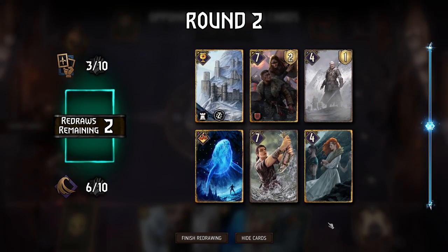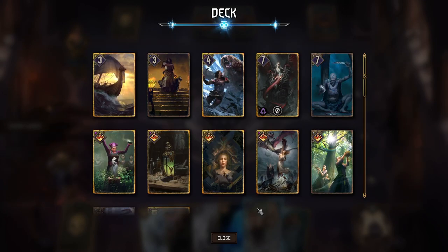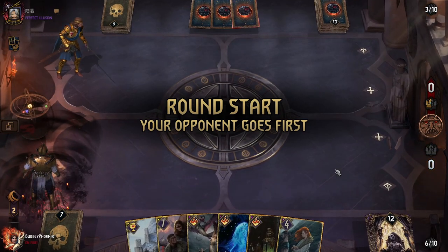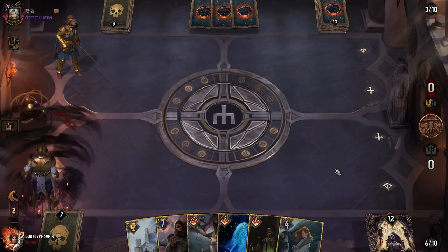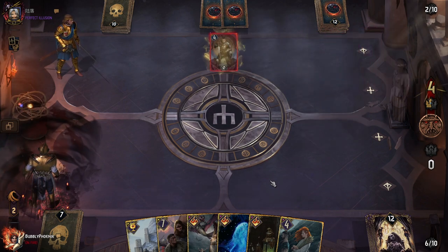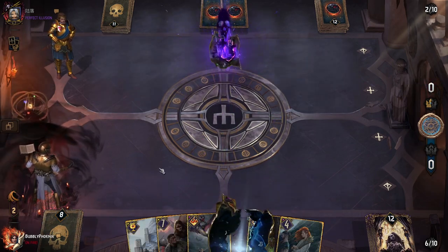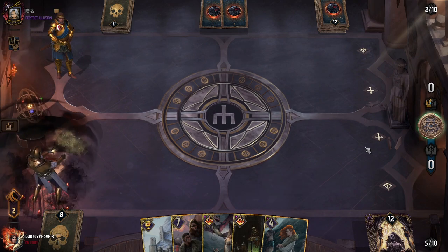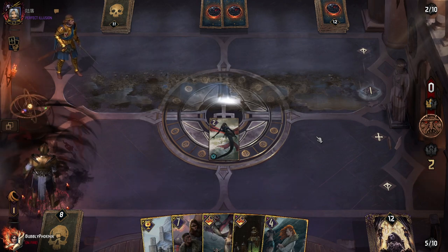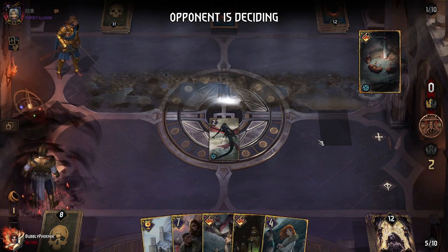Blessed be RNG — the Gwent gods watch over! I need to mulligan Portal targets. Play Erlind — there's Erlind. But I still don't guarantee a win because the Amphibious Assault still gives them their Arch Griffon. I don't think I can win this — it's going to drop a 127-point Arch Griffon on me.